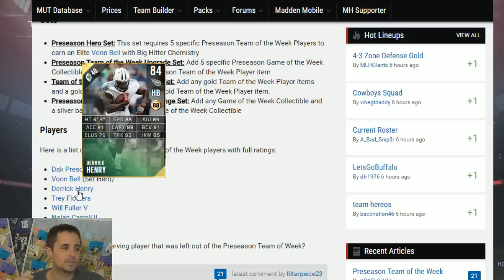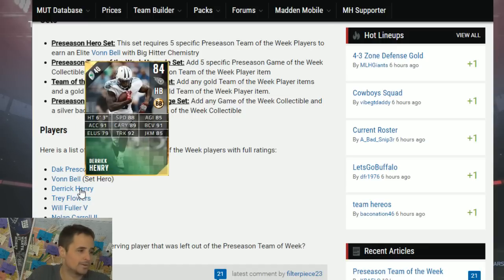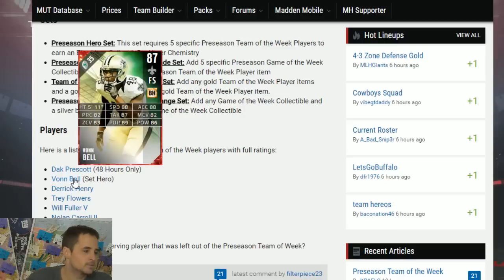An interesting note on Derrick Henry: he has dynamic rookie from last year's game. If you brought him in, he's going to upgrade over time. I believe the Derrick Henry, if you have the dynamic version, now turns into this 84 version with increased attributes — so check it and see if it matches. He has 88 speed, which is nice at this point in the season, a little low in agility, which is fine because he's a trucking back. 92 truck, good stiff arm. At 6'3", he's right up there with the Chris Ivorys of the world but a little faster. Still approaching the LeGarrette Blunts and David Johnsons, and if he gets one more upgrade he's looking really good.